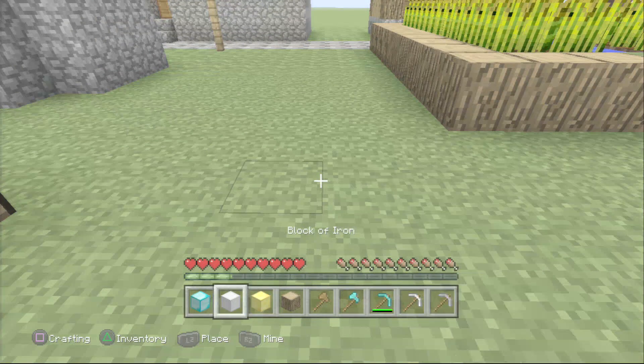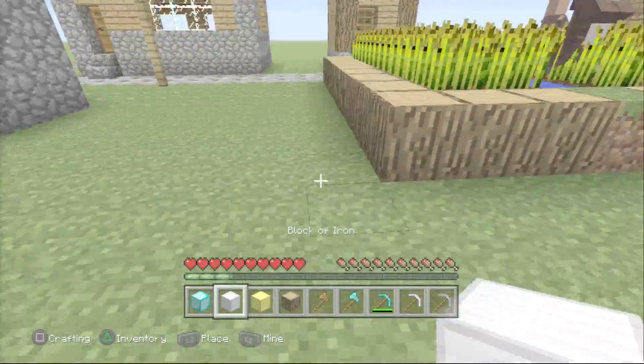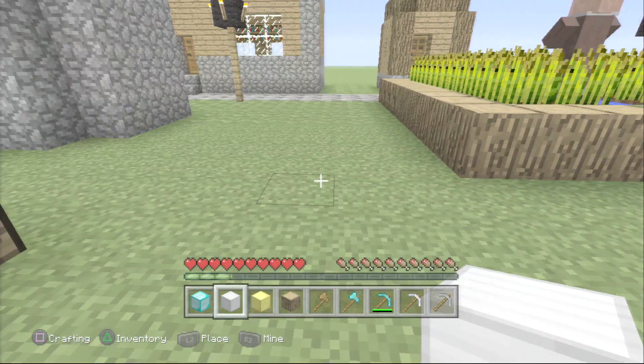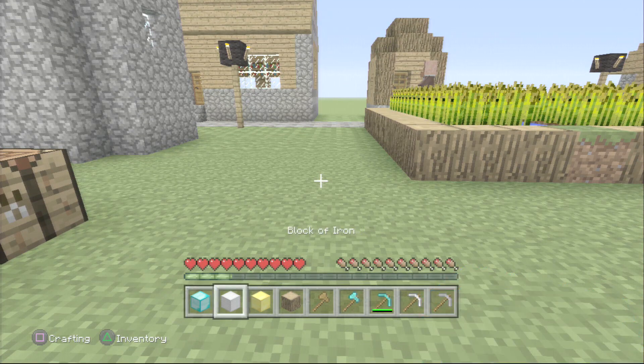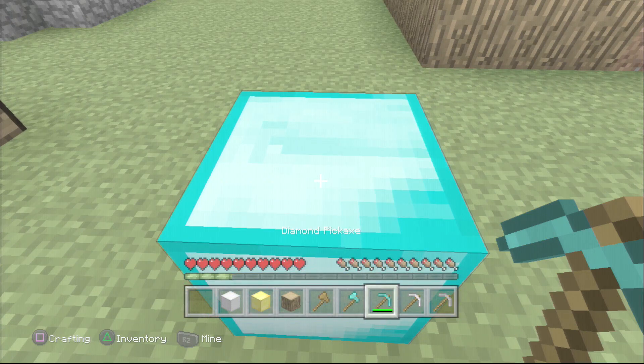As I said in the other video, you need nine diamonds to make a diamond block, nine iron ingots to make an iron block, and nine gold ingots to make a gold block - or a block of whatever resource you're using.